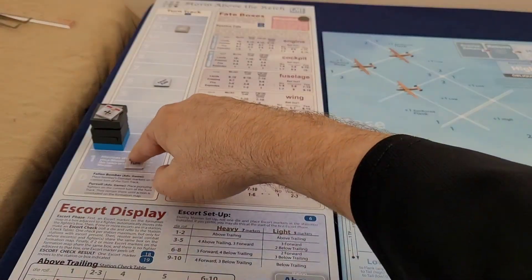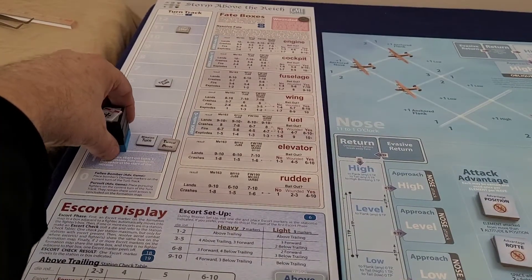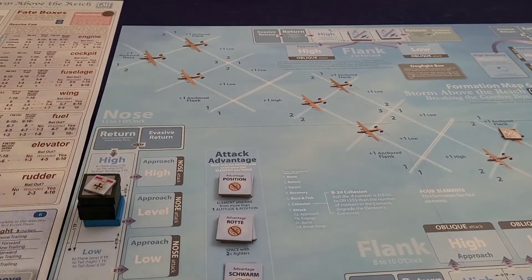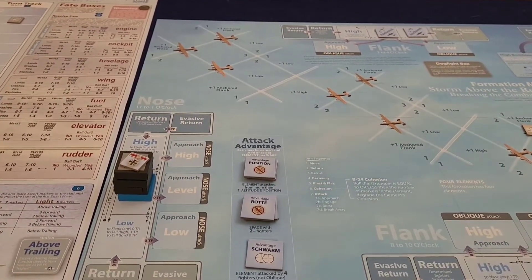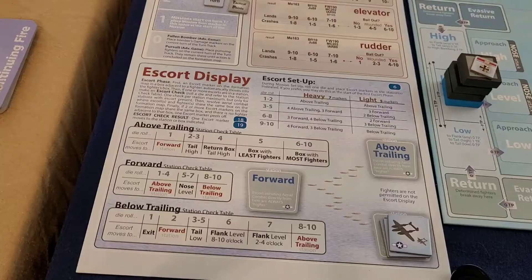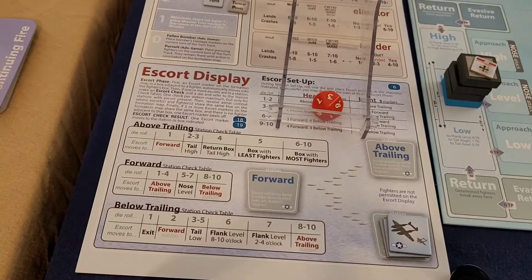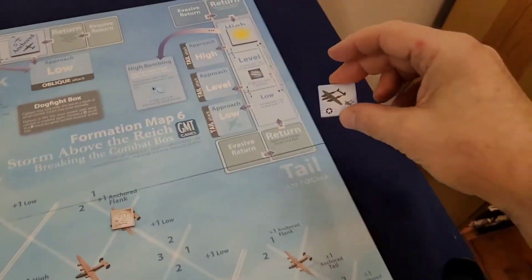Here we are at turn two, coming into the formation. Because of the vector map I spent a tactical point to come in at level rather than low, and we're going to come in on the nose. That is our move for the move phase. We then check our escorts down at below trailing, and the die roll yields a three - one escort is going to pop down to tail low.